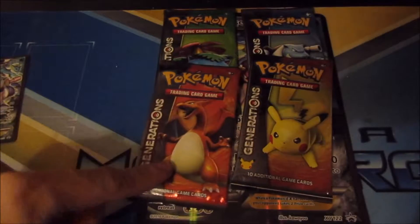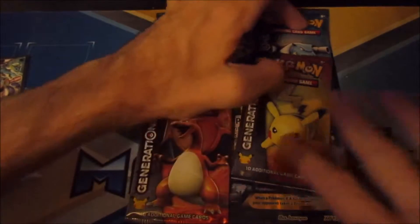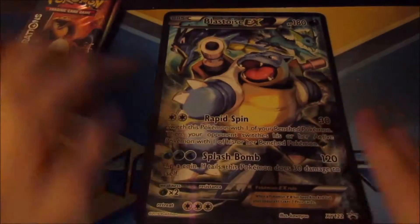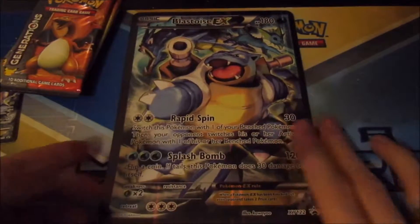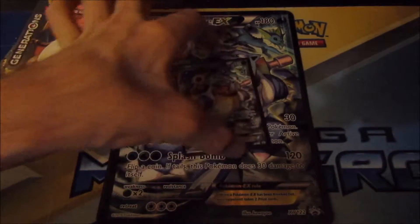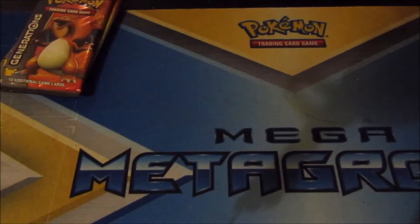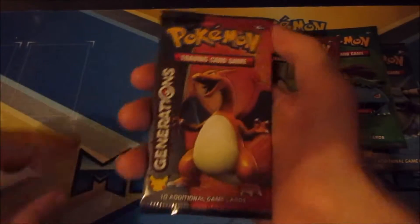Then we've got Charizard, Pikachu, Venusaur and Blastoise. And then we have the huge oversized Blastoise EX right there — there's his normal size and there's his bigger size. The Blastoise EX oversized card has got a bit of damage because it's seriously hard to keep them in good condition. Anyways, let's open the packs. First up is Charizard.